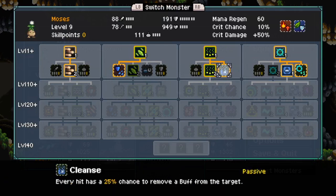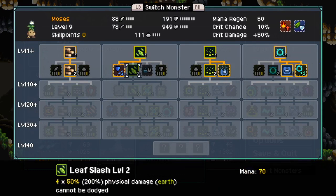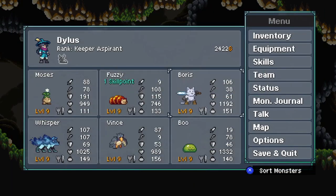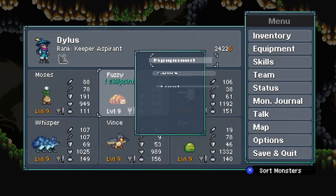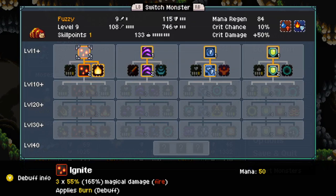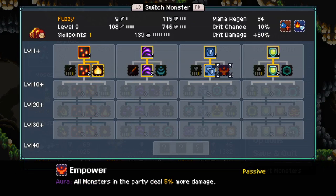We do have cleanse, so I could bring in Moses. Yeah, we'll bring in Moses. Seems like a good idea. I'm kind of debating whether or not I should do Empower. I hardly ever use this aura, but I guess I could give it a try.